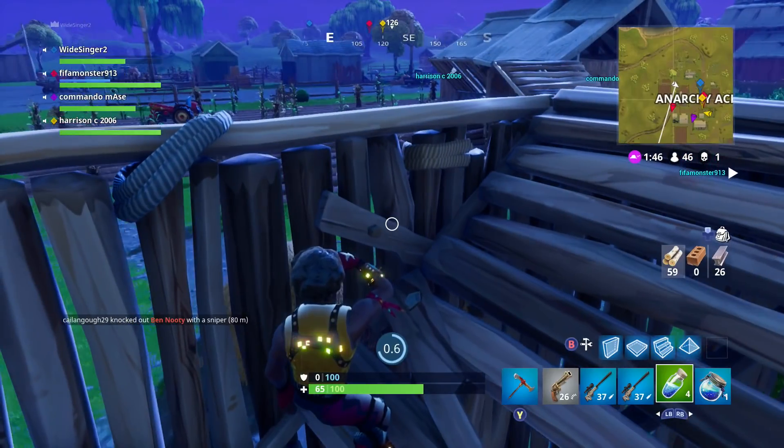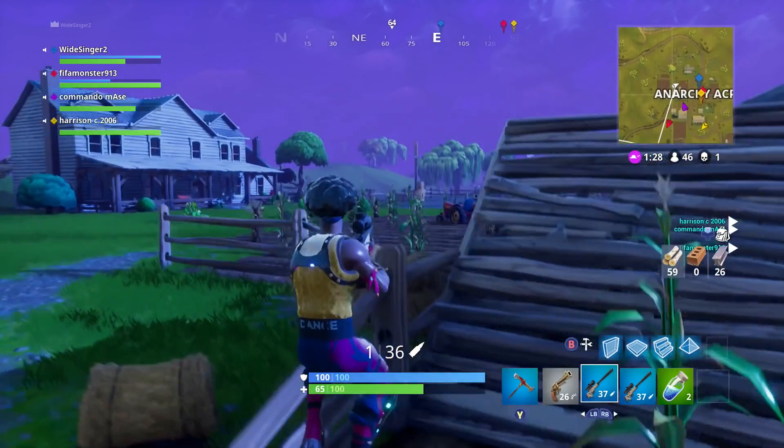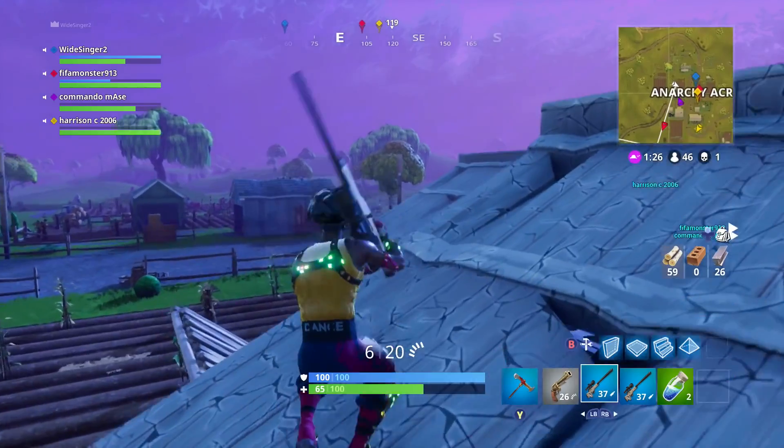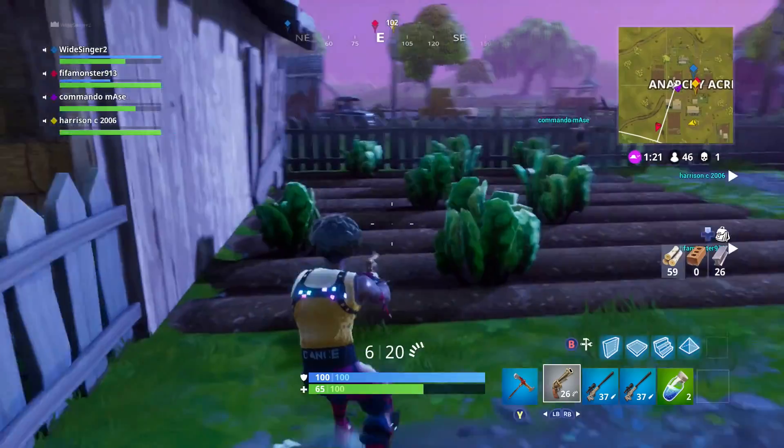Step two is you actually need this custom matchmaking key, which is at the bottom right when you're searching. You press down here and you get access to it. Once you're on this you can change your matchmaking key to match other people, and what it does is people with the same key will get put in the same game against each other. This is used for private matches, tournaments, and other custom games.